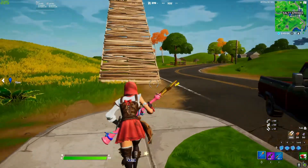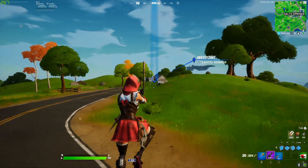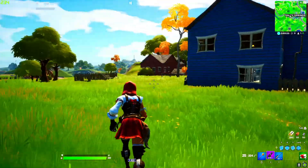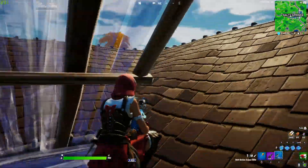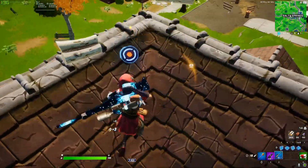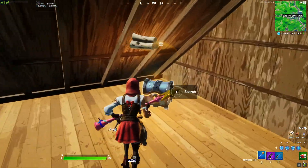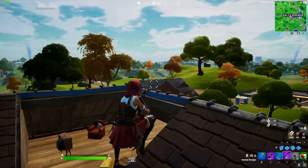Once you're done looting your house, there's a house over there. If you're trying to rush, go up the middle and then rush. From there on out, it's up to you.